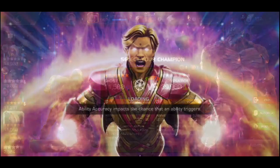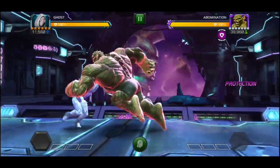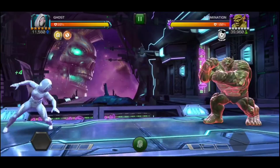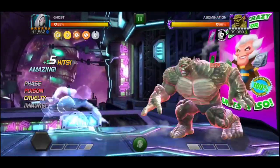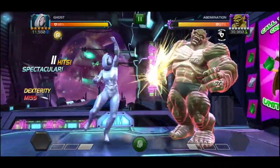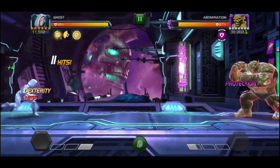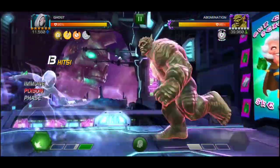I'm going to test now against Abomination, and the side quest node here is 'Make it Rain.' The opponent has protection on them, so to remove the protection you have to use an area attack. That's good for Ghost because every time you throw that area attack it gives her a fury, and you can stack up to four furies.